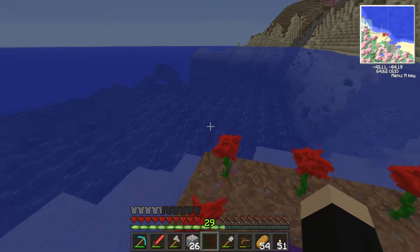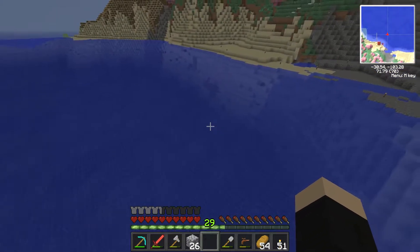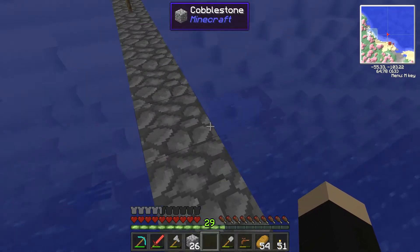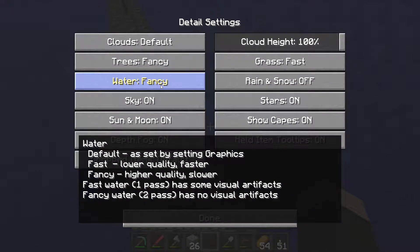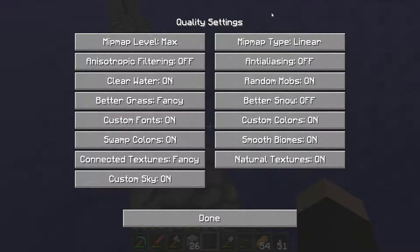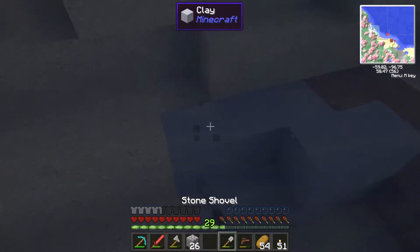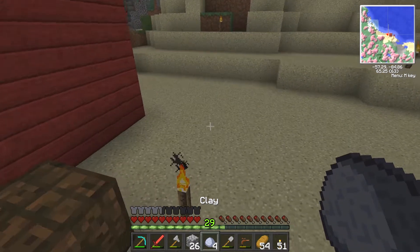So now we need to look for some clay - can we see any? I'll check that I've got clear water on. I think I do have clear water on in Optifine - I'll give it a quick check. Video settings, details - OK, clear water is on so we should be able to see a bit better than normal. Oh, that's clay right there - that's what we need! So we've got what we need now and we can make ourselves a backpack.